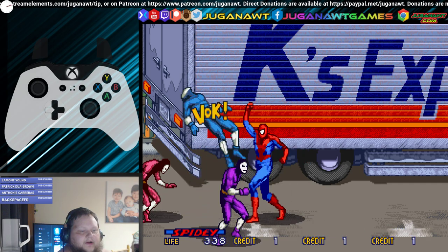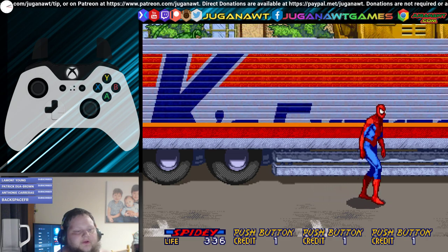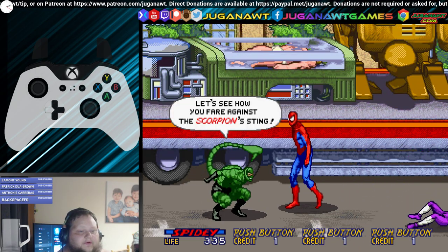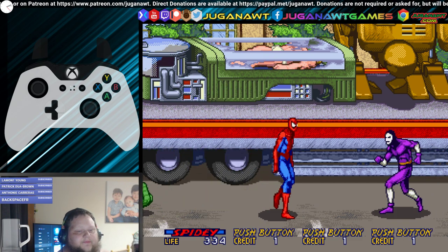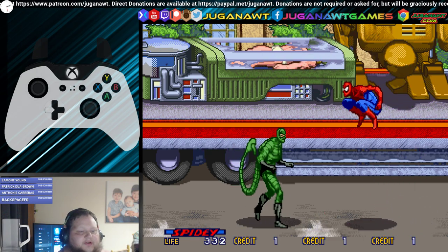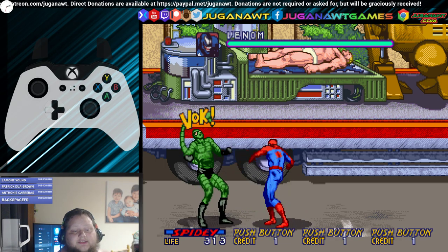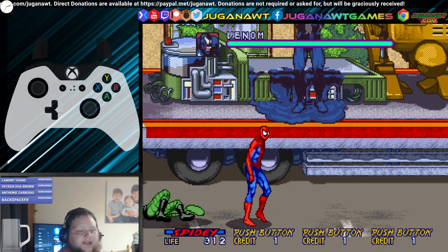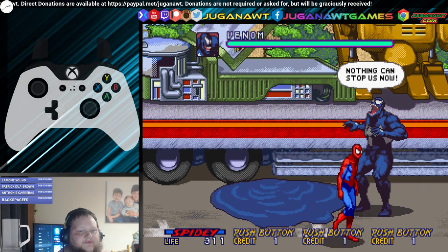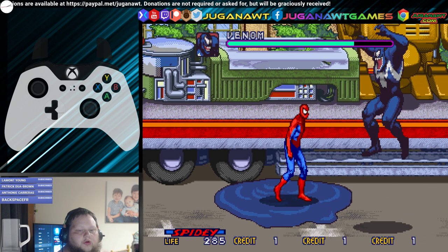We're just going to pummel some guys here. As you'll notice, my health goes down even when I'm not being hit — your health is effectively a timer. You've got 400 life points per credit. As per the RetroTech 100 Facebook page 20p arcade challenge rules, I have two credits to get through as much of the game as I possibly can. Here's Venom.